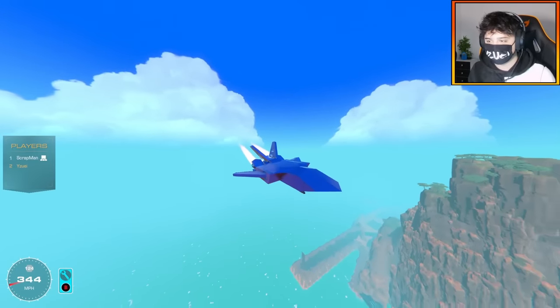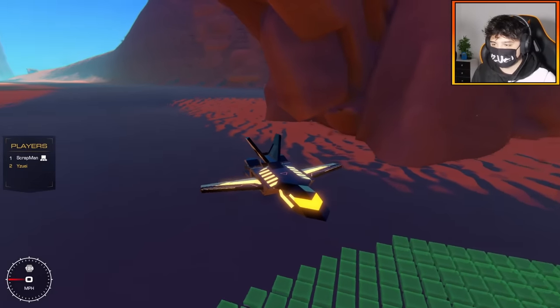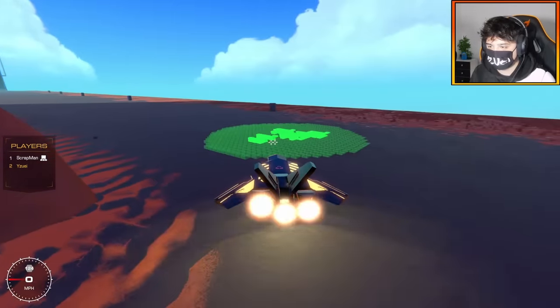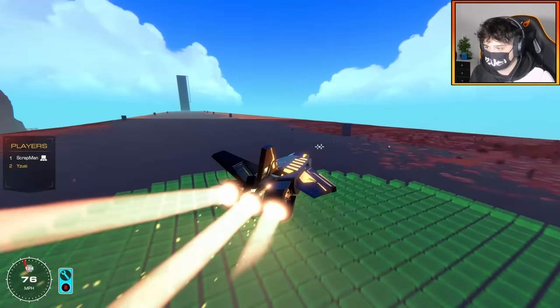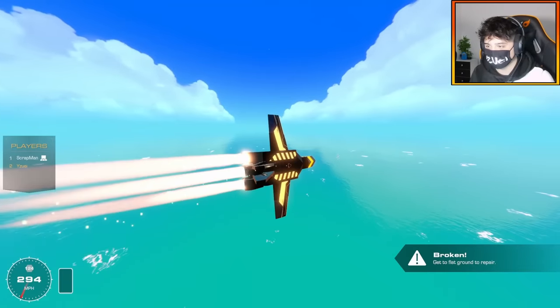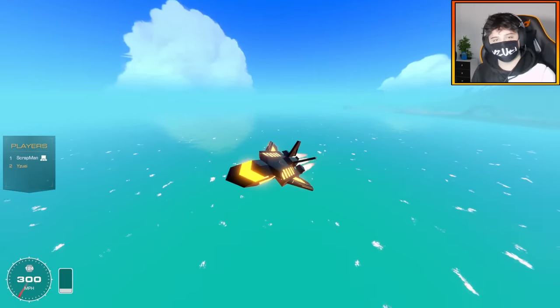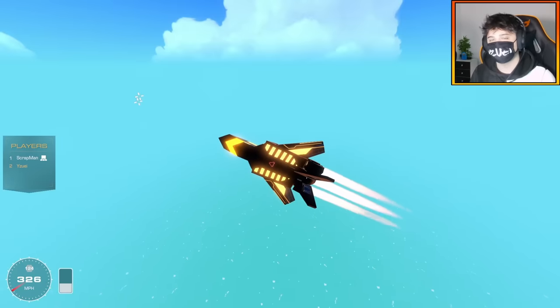All that's really left to do is give this thing a paint job. I've gone for a very stealthy techno-futuristic looking vibe. Let's give it one more flight. Okay, we completely destroyed a wing — can I air repair? Oh, there we go. Nice. I think this thing is awesome looking. Anyway, let's go show Scrapman.